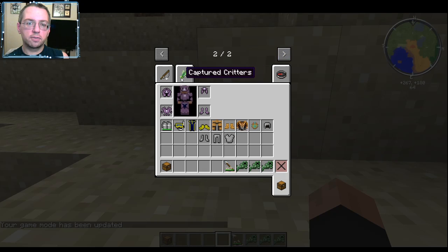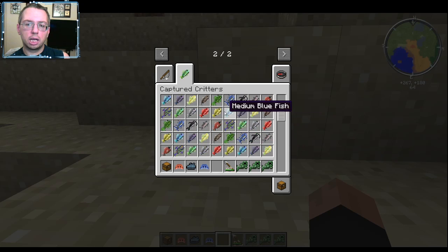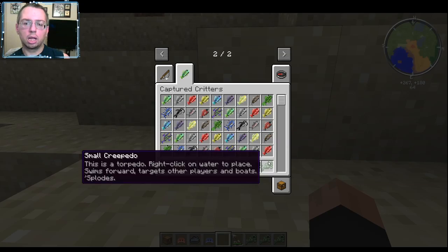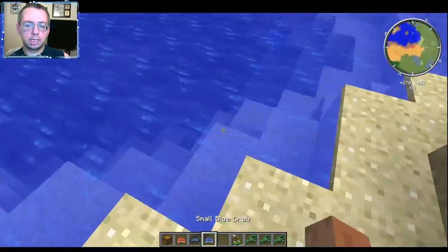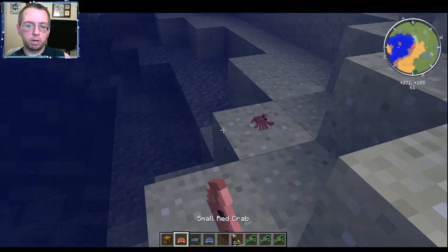This really is a fun little mod - I say 'little' but it's pretty big. I almost forgot, let's see if we can spawn in a clam, and I also want to check out the crabs. I think I spawned in a squid already. Let's also get the blue crab in there. Let's spawn these in.